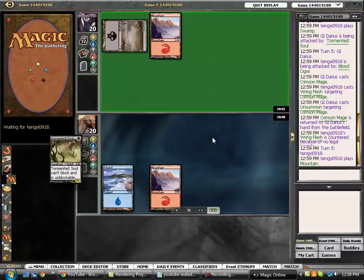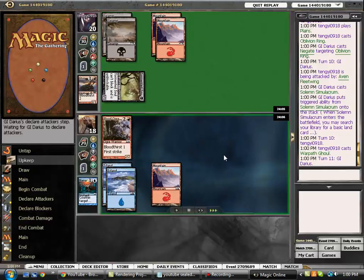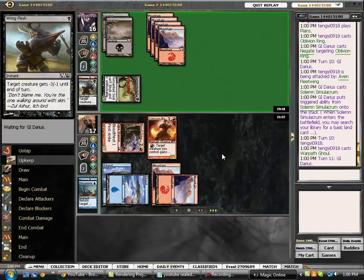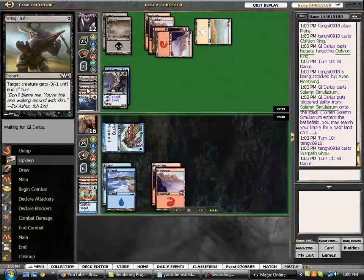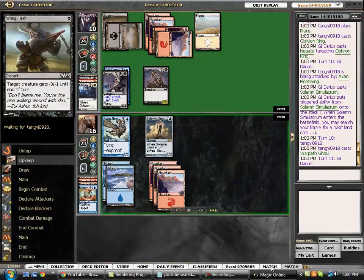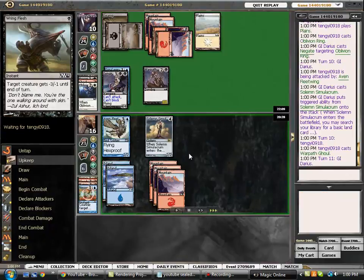So he's red-black, pretty aggressive. Tormented Soul. Let's see what else... over the lag on Magic Online. Stormblood Berserkers - a fair amount of Bloodthirst. We've got a Ringflesh, Doomblade, a Shock, Fling, Vampire. So he's pretty aggressive red-black. I think with this hand - he chose to play first - we should be okay.